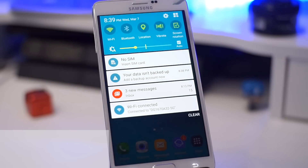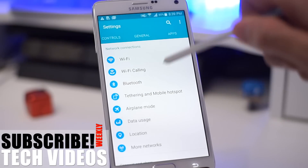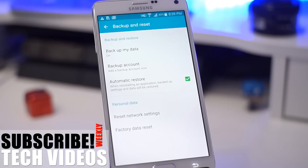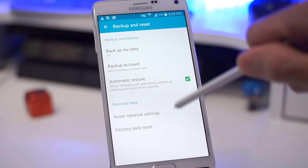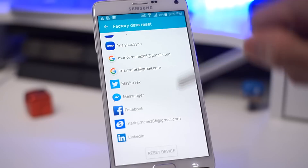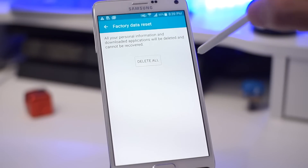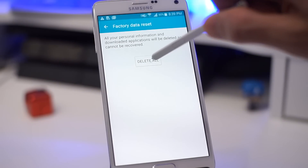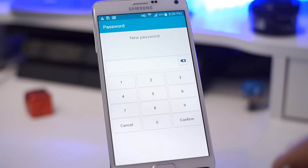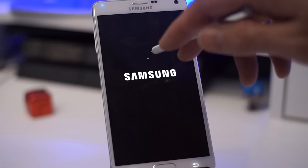To do a factory reset: bring the notification bar down, click on Settings, go to General, then scroll down to Backup and Reset. At the very bottom you'll see Factory Data Reset — scroll down again and click Reset Device. On the next screen, click Delete All. It's going to ask for your password; enter it, or skip it if you don't have one, and just let it do its thing.